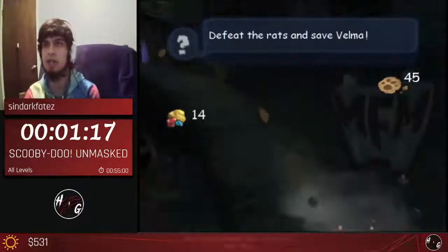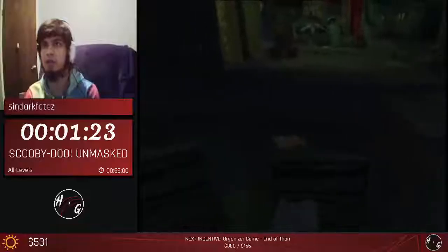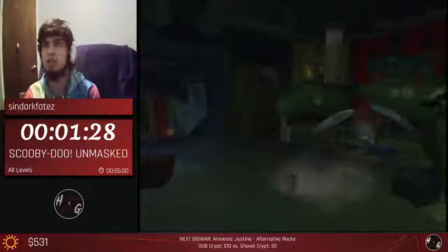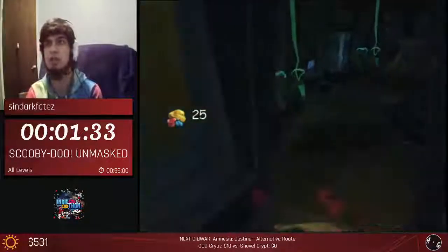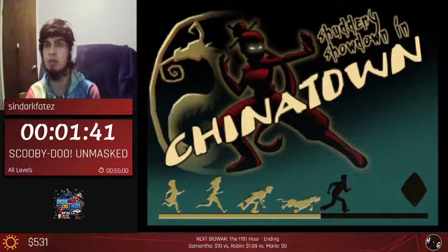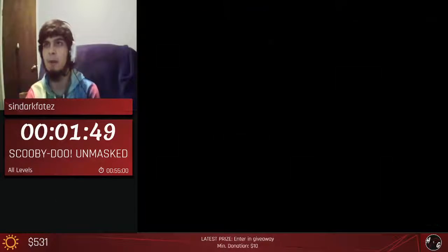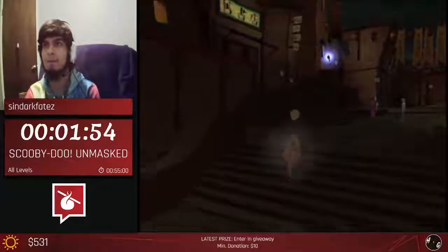Our main form of movement is rolling - you roll by jumping and pressing X, then cancel the roll by jumping, and cancel the jump into another roll, which adds very fast movement. Daphne tells us to defeat the rats to save Velma, but we're just going to leave Velma to the rats, jump on this box, roll up here, regain our jump by getting perfectly flat on here, skip Shaggy - he'd just give us extra health - and that's going to be the end of FFM.